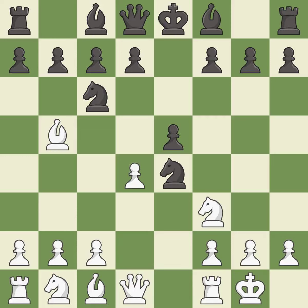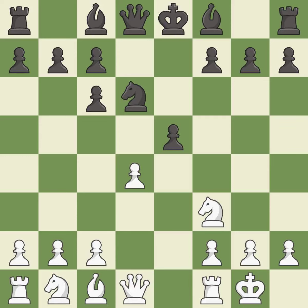d4 opens up the center, attacks the e5 pawn, and allows the dark-squared bishop to develop. Nd6 retreats the knight to a central square where it attacks the bishop on b5. Bxc6 captures the knight and forces black to double the c pawns. Dxc6 captures the bishop, opens up the d-file and allows the light-squared bishop to develop. Dxe5 captures the e5 pawn, attacks the knight on d6, and controls the f6 square.